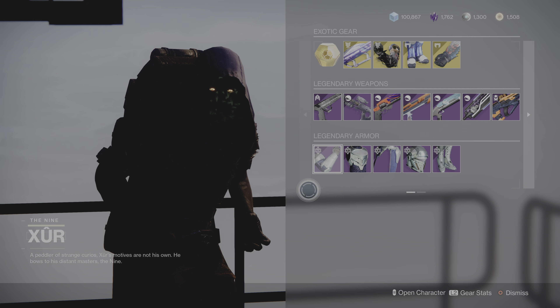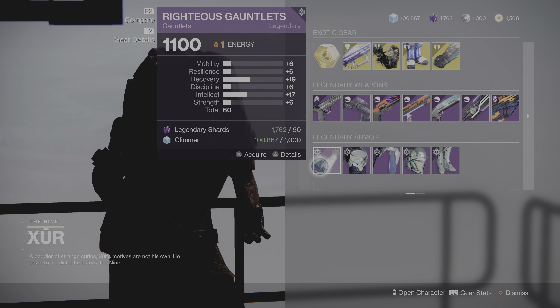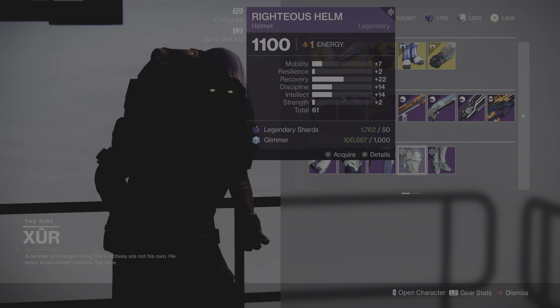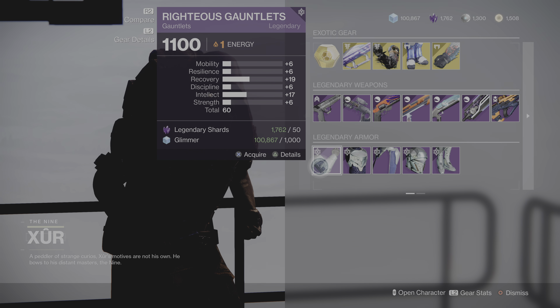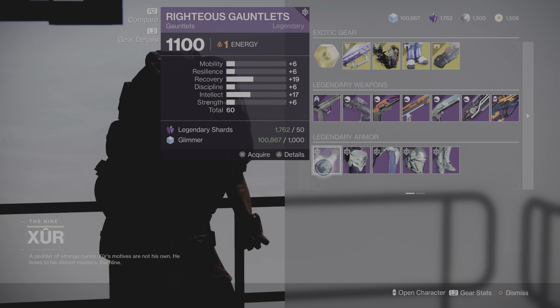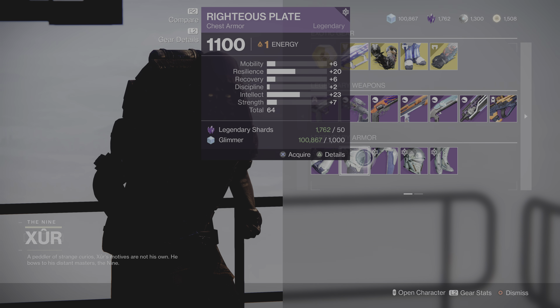As far as the armor, I'm on my Titan and this is a sweet armor set — one of my more favorite armor sets. The Righteous Gauntlets are 60 with recovery and intellect — very, very good gauntlets.